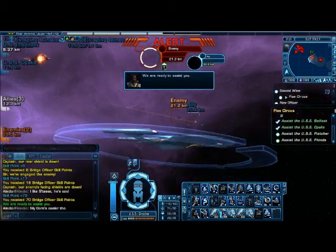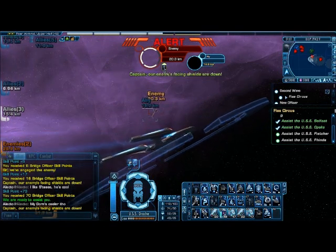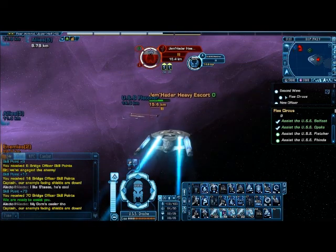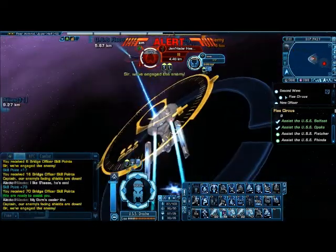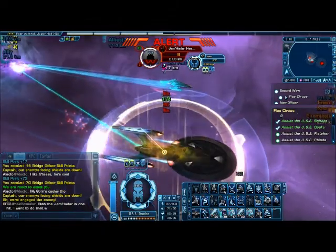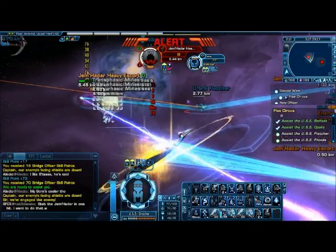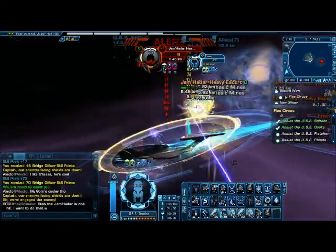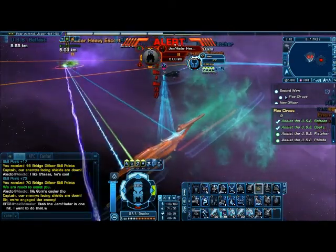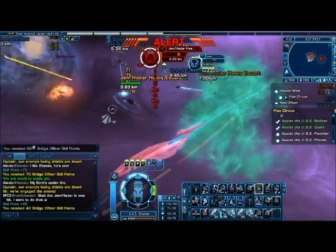USS Fletcher and USS Finda — let's go over there and take care of this one. This Jem'Hadar ship is not going to last. Well, that takes care of him. Now we can put our focus here.